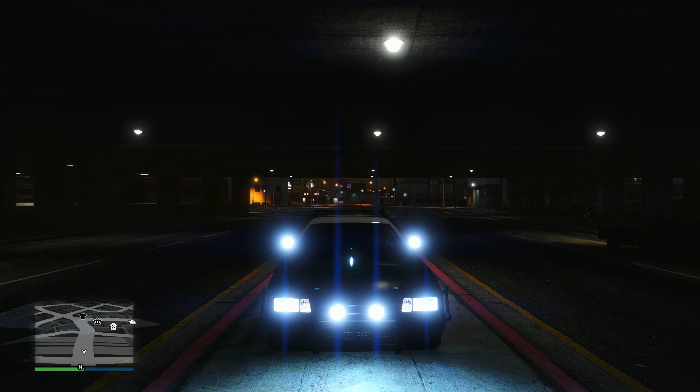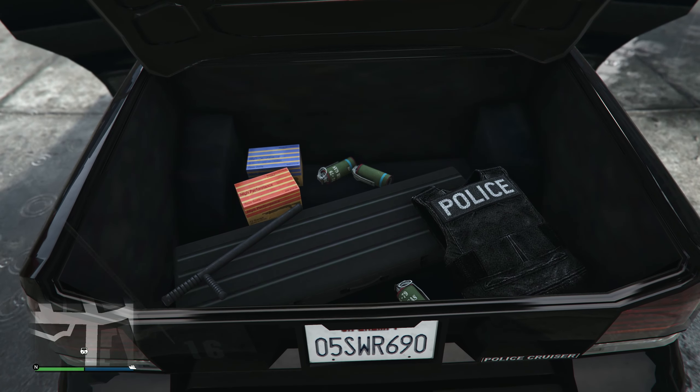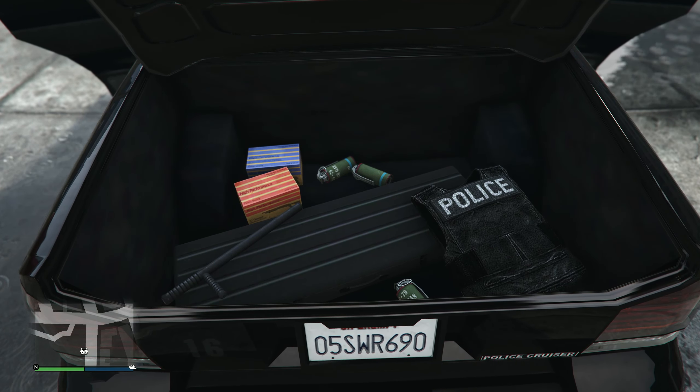We're going to check inside the vehicle. At the back here in the trunk, it has some armour, guns, ammo, gas grenades, stuff like that — so that's pretty cool.